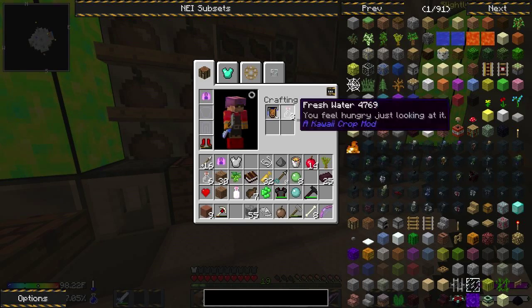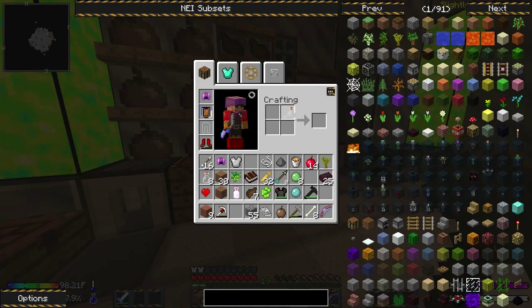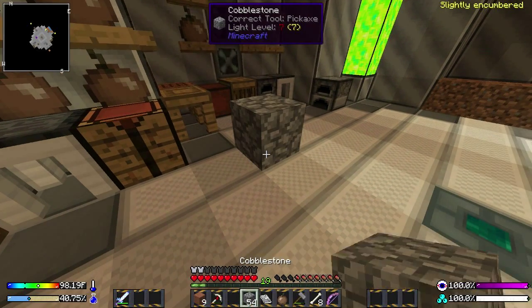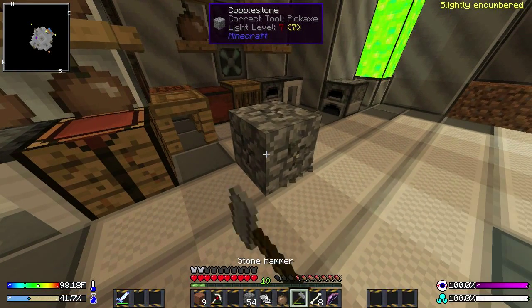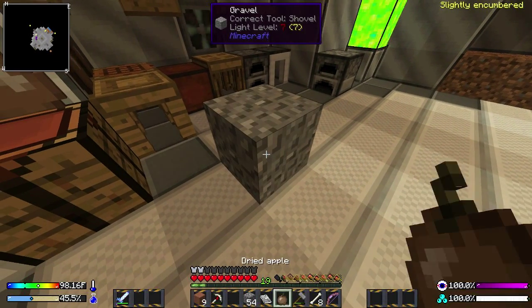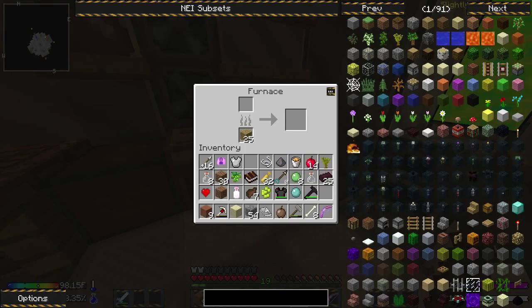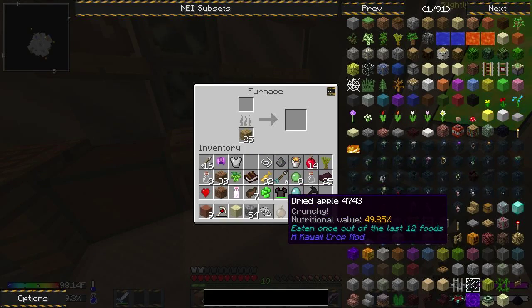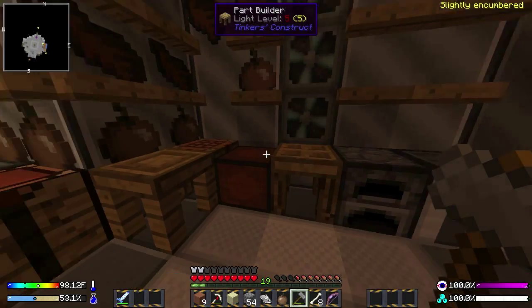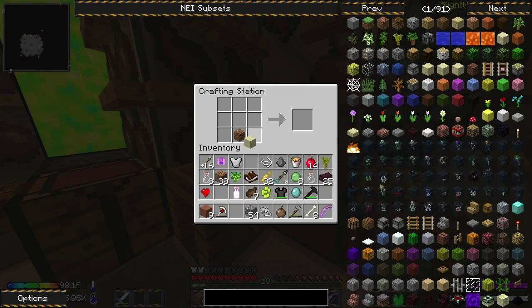It doesn't look like I can get iron yet. I'm going to head out to these columns while there's still a little bit of daytime left. I'm going to head out to another one of these columns and try to gather some resources from it. We really need to have a good organization scheme back at the base for raw materials. Oh shit, that's another gas spawner.